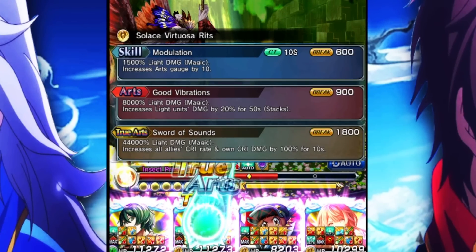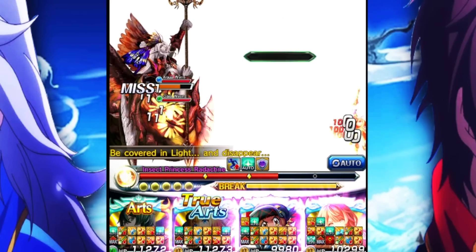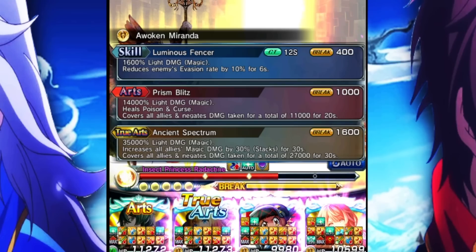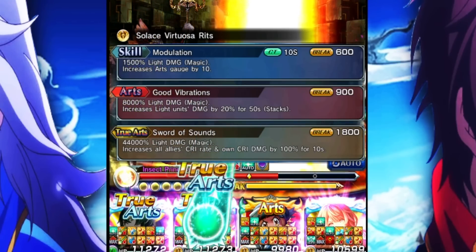One thing that doesn't make any sense to me is look at the art modifier: 8,000 for the art, 44k for the true art. That is such a large discrepancy. Usually the art multiplier isn't that far behind from the true art. For example, Haruto's is 11,000 art and 36k true art. Miranda's is 14k art and 35k true art. But hers is 8,000 and then 44,000. That's crazy.